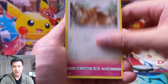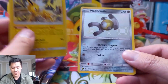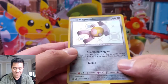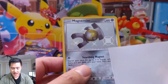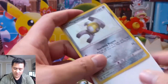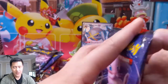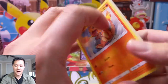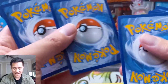Psyduck, Jolteon — and our first shiny is a Magnemite! I feel like we pull a lot of Magnemites. Magnemite and Curlly come to mind as the ones we pull most frequently. The shiny markers from the box are really intense — the border always feels a little dark and the yellow or white really pops. So we got our first shiny. As always, we're looking for about a 50% pull rate, so that's one — we're looking for five out of this box. The biggest card we could hit would be that shiny Charizard.